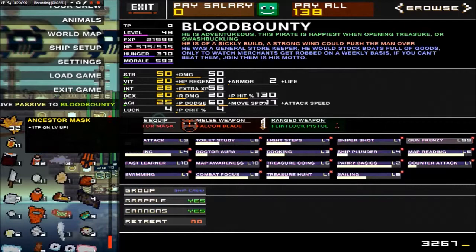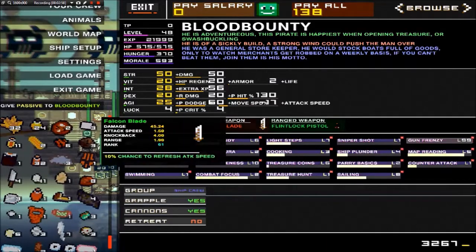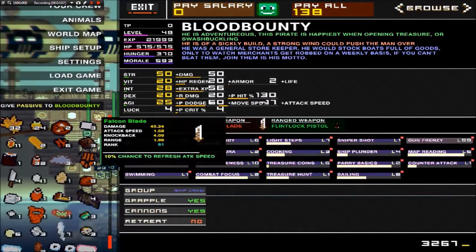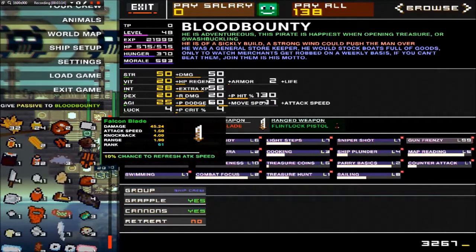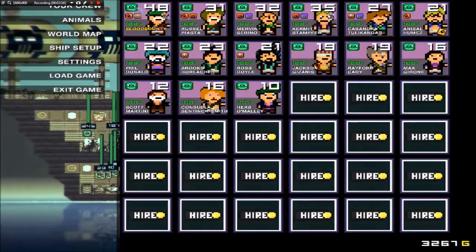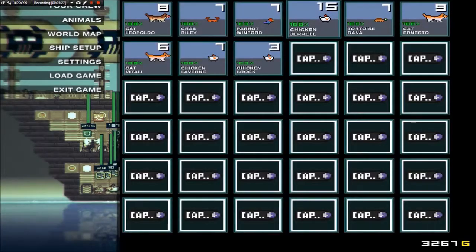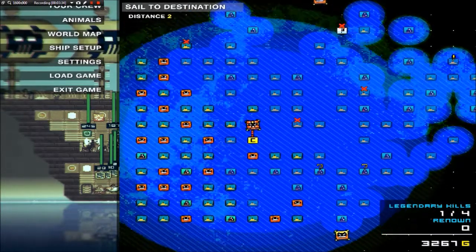The best passive ability in the game is definitely the Ancestor's Mask. As you can see, it's plus one TP on level up, which is pretty big. You'll have to choose certain things right before you create your pirate and your world. One of them is like getting a falcon blade, which I've leveled up quite a bit. You'll also have a ranged weapon, which you won't have to worry about until later on. So yes, this is my crew — I have 15 pirates and you can also collect animals.